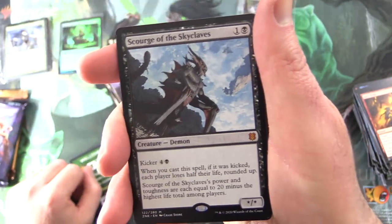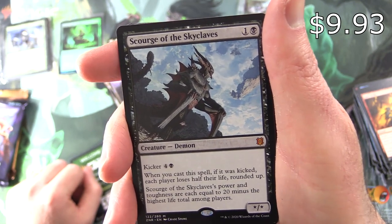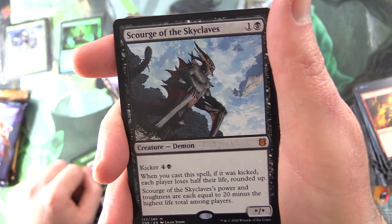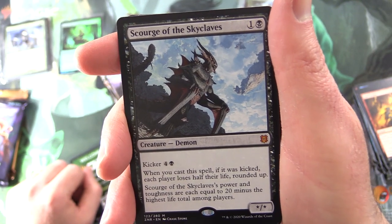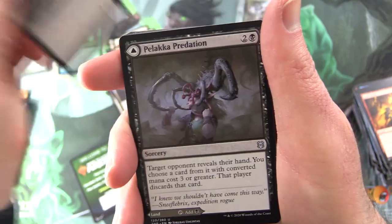And a mythic — Scourge of the Skyclaves. Creature Demon, 1-star for 2 with kicker 4 and a black. When you cast this spell kicked, each player loses half their life, rounded up. Scourge of the Skyclaves has power and toughness equal to 20 minus the highest life total among players. Good deal.